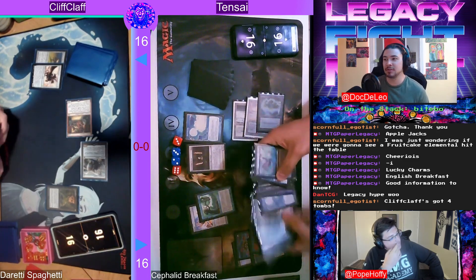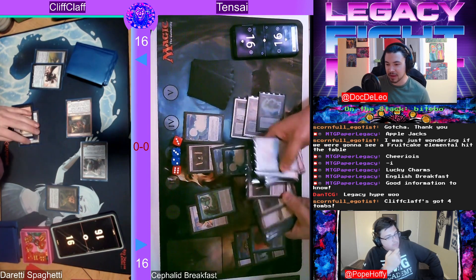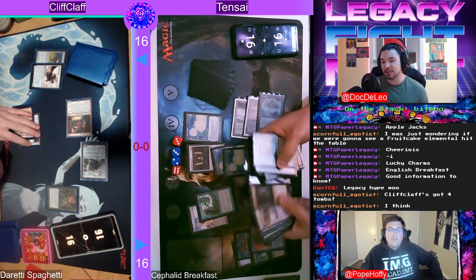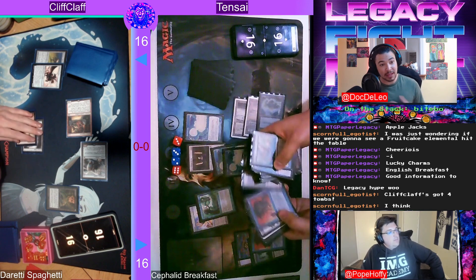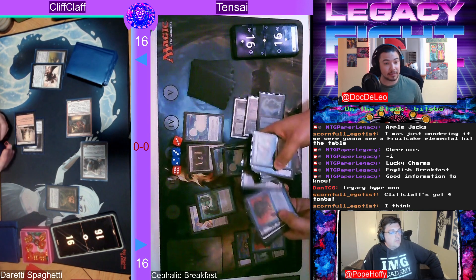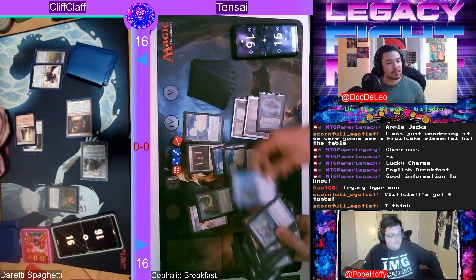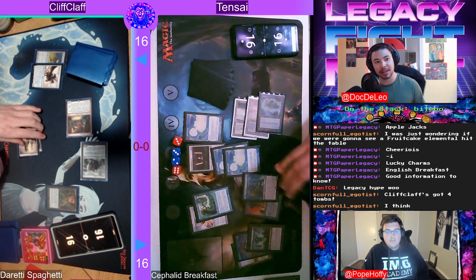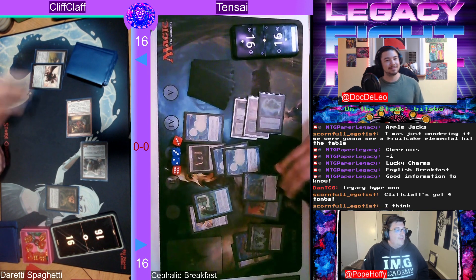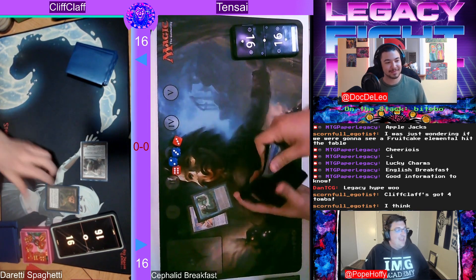Cephalid Illusionist says: whenever it becomes the target of a spell or ability, put the top three cards of your library into your graveyard. So you can repeatedly target it with Shuko, untap, and keep on milling the top three. Eventually you hit your three Narcomoebas, Dread Return back your Thassa's Oracle, and boom — you win the game. Welcome to one of the hardest combo decks to interrupt in Magic.